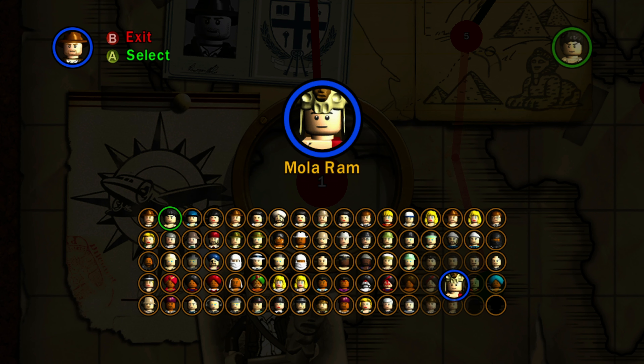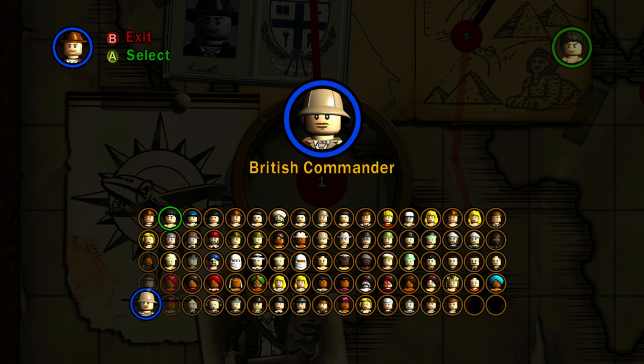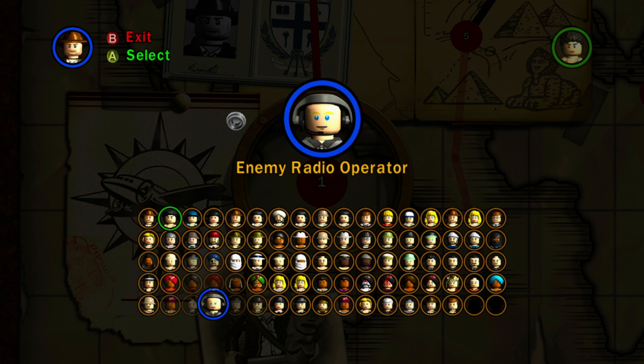We have Chatter Lol, Chatter Lol Thuggee version, Thuggee Acolyte, and straight-up Thuggee. We got Slave Child and Thuggee Slave Driver — a lot of these characters are just generic enemies from the Temple of Doom movie levels. We have Mola Ram, who was the boss of the Temple of Doom. We have British Officer, British Soldier, British Commander, and Kazim. Then we have Enemy Butler, who looks a lot like Alfred in the LEGO Batman games — same hairstyle, same kind of bald look with a little hair on the sides.